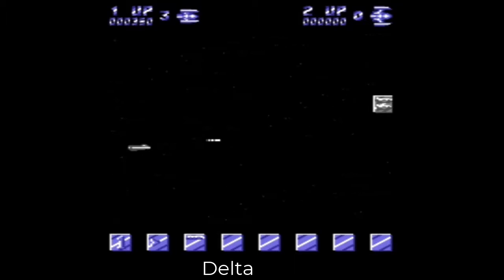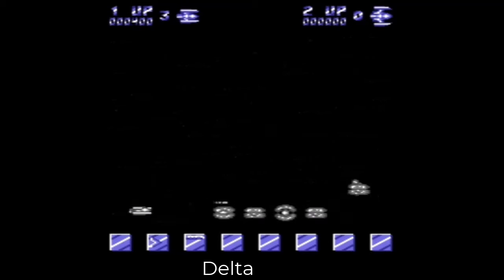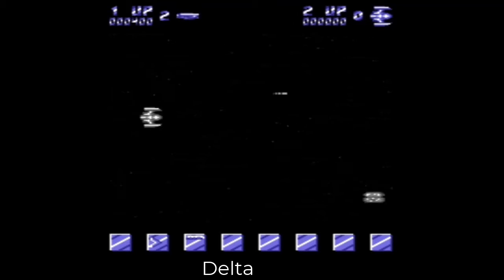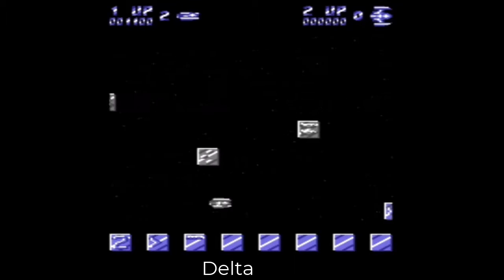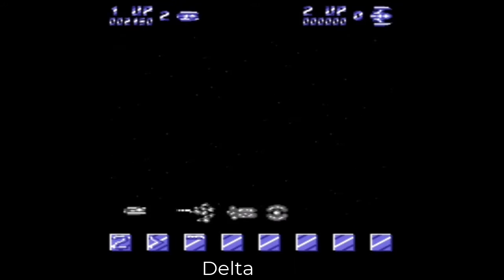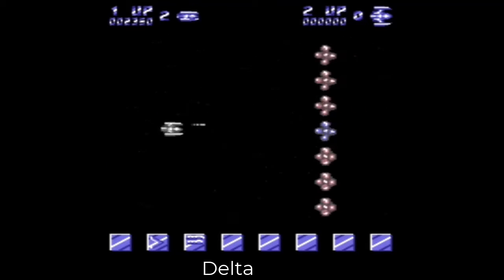Now this is Delta, released by Thalamus Software. It did get good reviews at the time in Zzap if I recall. It had the wonderfully mixy load — a little mixer thing that you could play about with when the game itself was loading. This was the second or maybe the third game from a Finnish programmer called Stavros Fisuli — probably got that pronunciation wrong. Delta looked and sounded really, really good. It sounded amazing.